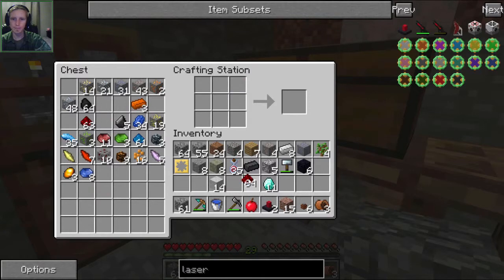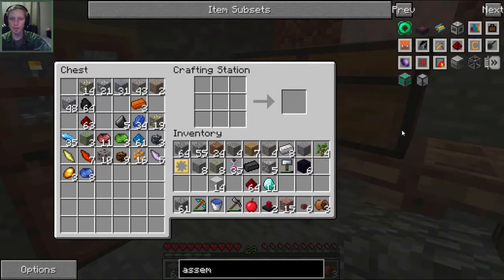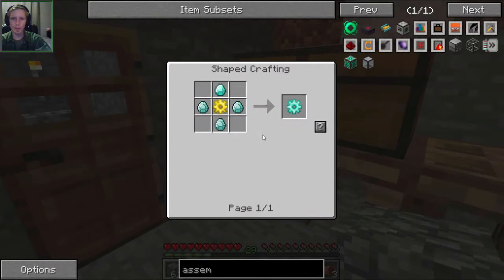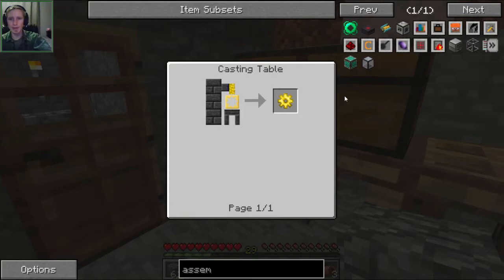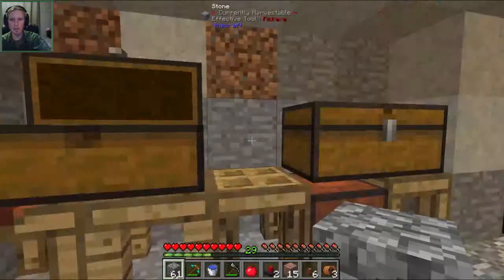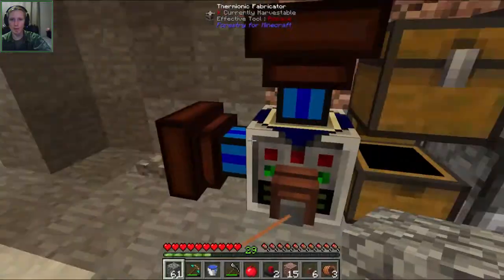Okay. For the assembly table itself we need a diamond gear, which is a gold gear surrounded by diamonds. So we need to make a gold gear first — let me just grab some gold just in case there's none in the smeltery. I have the gear cast on me right here, so let's go put that down into the casting table.